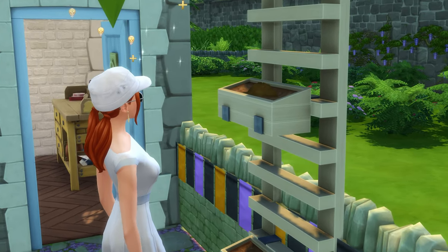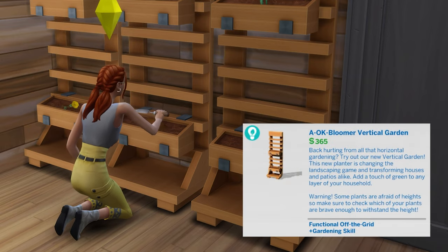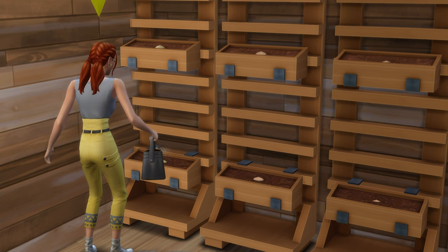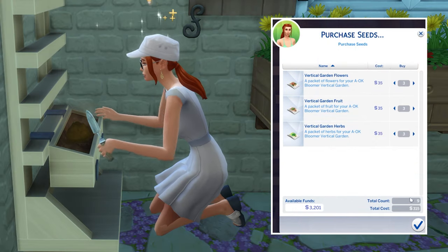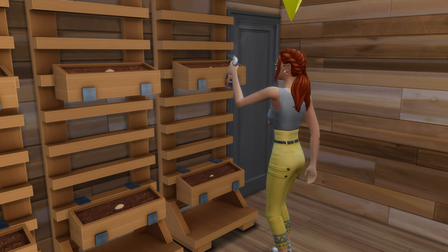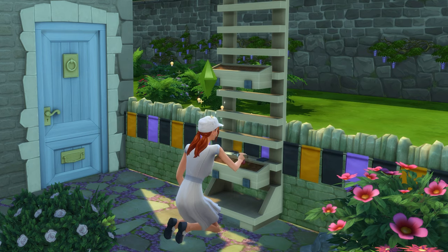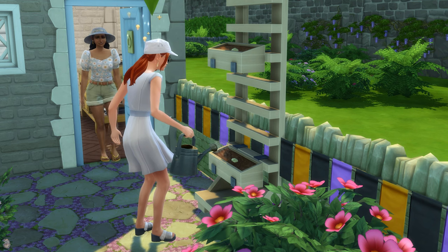One of the biggest, best, and admittedly most obvious enhancements comes with the AOK Bloomer Vertical Gardens — props to The Sims team for that punny object name. Once purchased, you can buy special seed packets from the planters that give either flowers, fruit, or herbs that can be grown in vertical planters. While a wide array of plants can be grown in vertical planters, it's worth noting that not everything can. One of the biggest benefits is that they'll save you quite a bit of space, allowing you to grow two plants on a single tile.